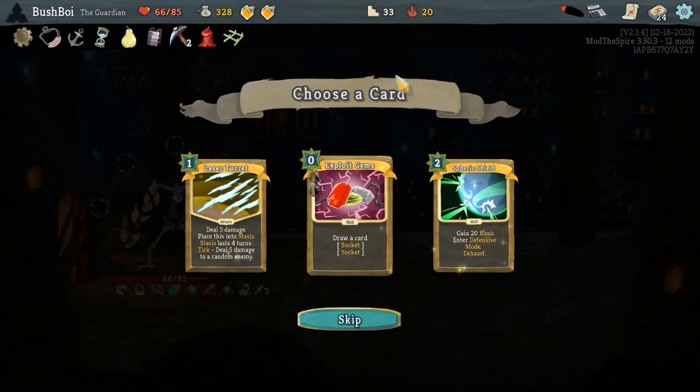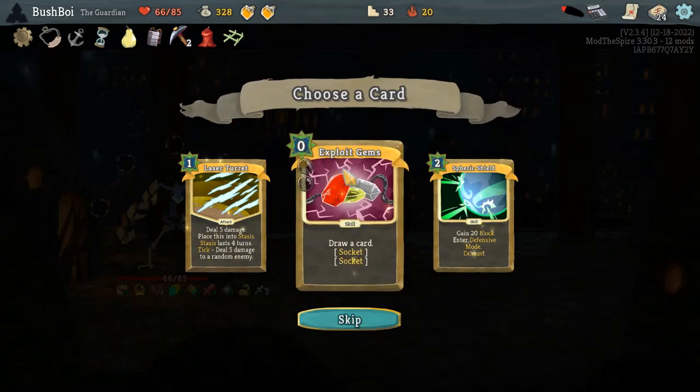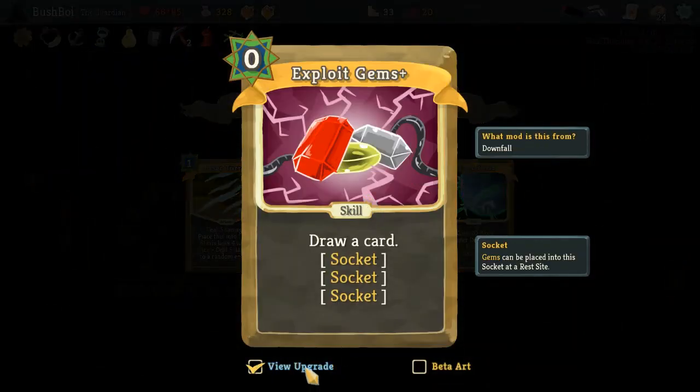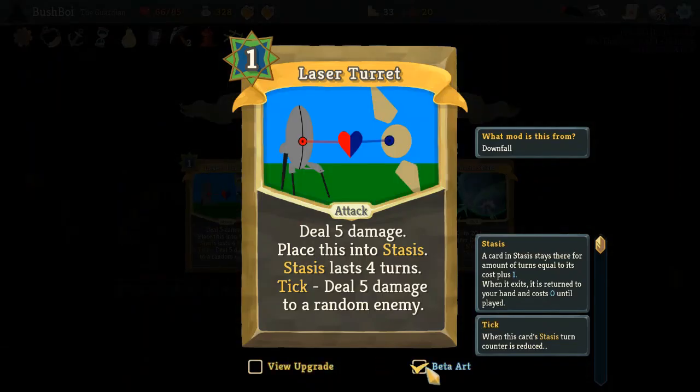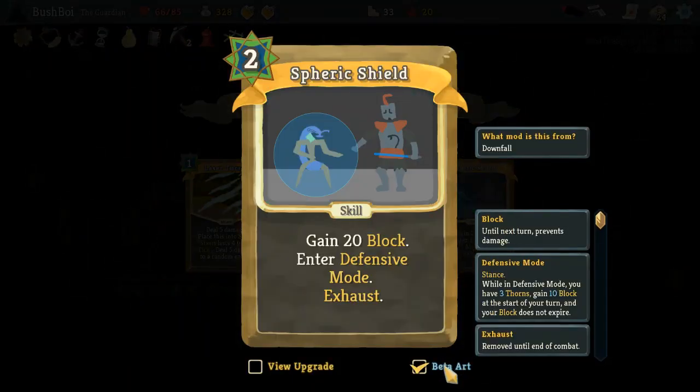Oh, X-Blade Gems — that looked weird to me for some reason. Maybe it was because it only has two. Or maybe I'm just not used to the new art. It is nice new art — I like it. What is this one again? That's a reference to something I don't remember. Oh, this is a Star Wars thing, isn't it? Yeah — I think that's what that is.